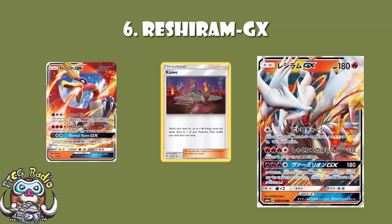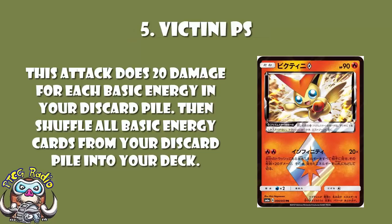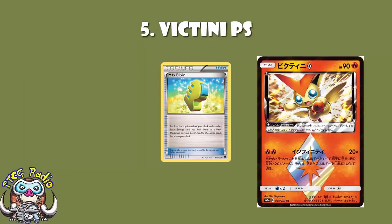At number five, my favorite Fire Pokémon in the set — Victini Prism Star. It's got one attack, but it's a doozy. For two Fire energy, this attack does 20 damage for each basic energy in your discard pile, then shuffles all basic energy from your discard pile back into your deck. You can use this in any deck with Counter Energy, or just in a Fire deck. It does a lot of damage while recovering all your energy, and in Expanded with Max Elixir, after cycling energy through your deck you're very likely to hit one.